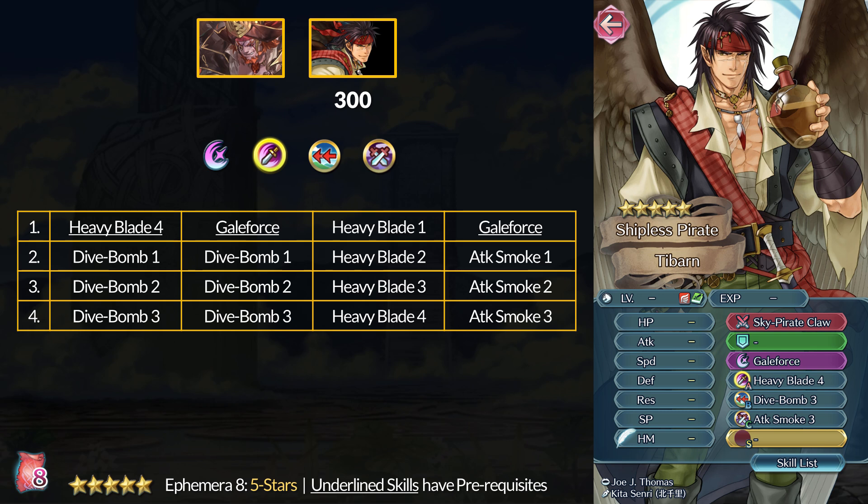I don't feel like free Dive Bomb coming at the same time as 2 new Desperation skills is a coincidence. Maybe we'll get a Tier 4 one day though. If you can't afford the fancy new Flow Desperation or have a Beast or Dragon, you can run Dive Bomb with Soaring Guidance support to replicate similar effects. If you want to mess around, you can get Heavy Blade 3 from Junkrat, who's a Heroic Grail unit, then grab Heavy Blade 4 and Dive Bomb from Tabarn. If you don't need Heavy Blade, Gale Force with Dive Bomb is fine.